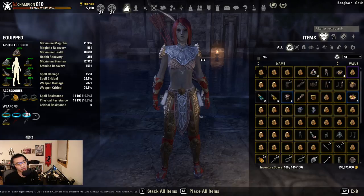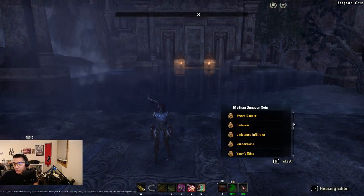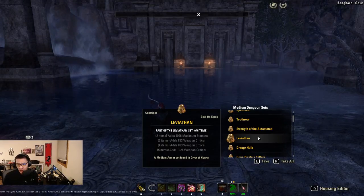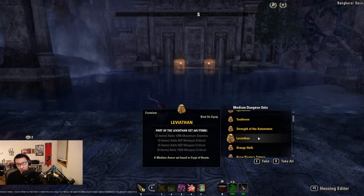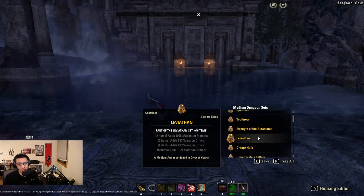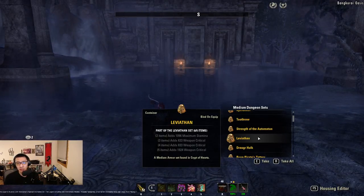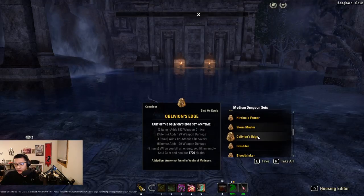Now let's go through other sets you might consider — starting with dungeon sets, then overland, then trial sets. The first dungeon set is Leviathan, a base game set from Crypt of Hearts that adds straight weapon crit. It's not necessarily the strongest set to run and is a flat bonus, so you can only really pair it with Lakestelis. It may be useful for trash fights, but for single target you might want to avoid it since you're still missing some penetration.